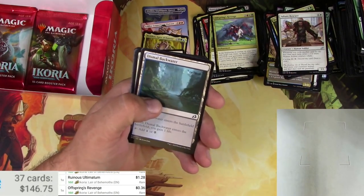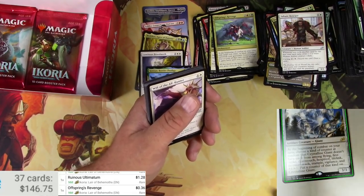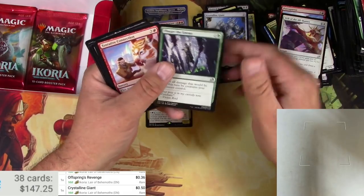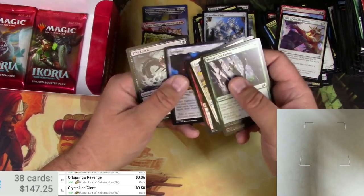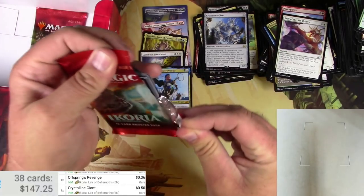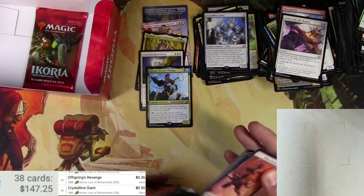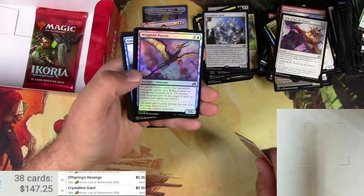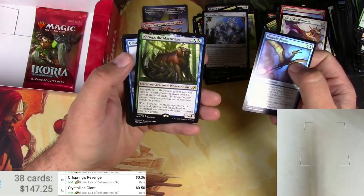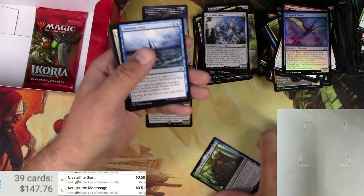Crystalline Giant — 50 cents. Pouncing Shark — this feels like an Unset. All right, two packs left. One more mythic, come on, let's do it. Soldier, Forest, Wingfold Pteron, and this one's in foil — a legendary: Karuga the Macro Sage, just a rare legendary, and it is 51 cents.